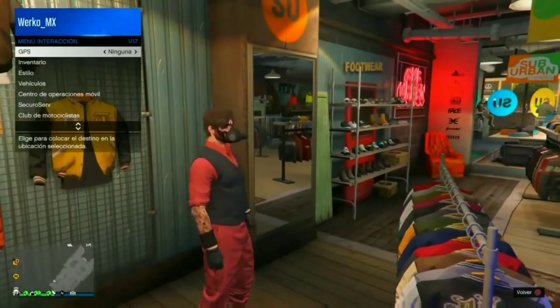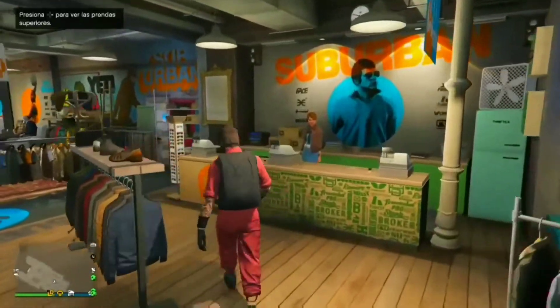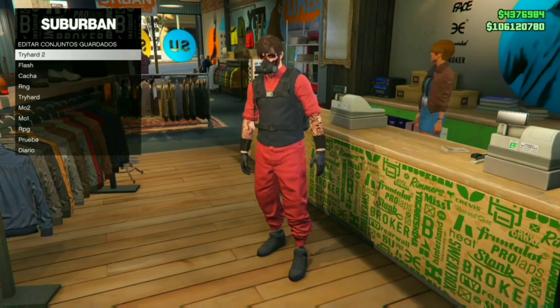El respirador ignórenlo, ese nomás ahí lo traía yo. Después abrimos un menú de interacción y nos vamos a poner un paracaídas negro. A este paso nada más ya lo guardaríamos e iríamos a la tienda de máscaras.